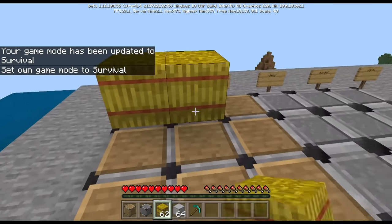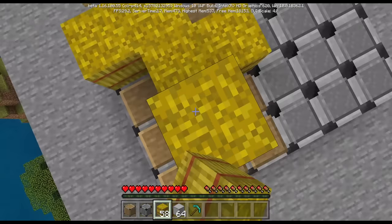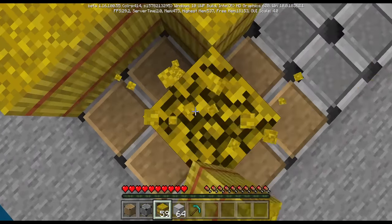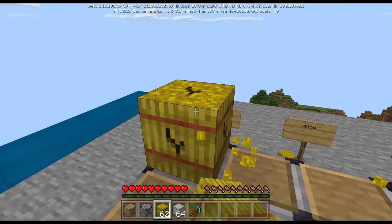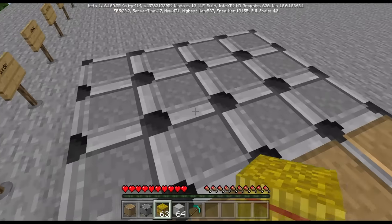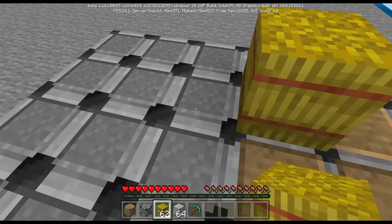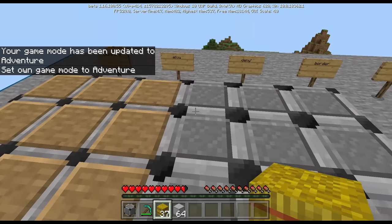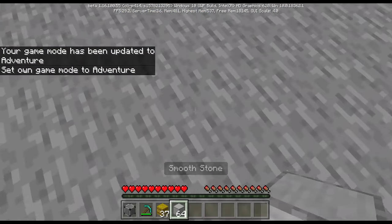Setting game mode to zero (survival). These are allow blocks and these are deny blocks. If I place blocks on the allow block, I can place just fine. However, if I try to place blocks on the deny blocks — watch what happens — nothing. You cannot place on them.